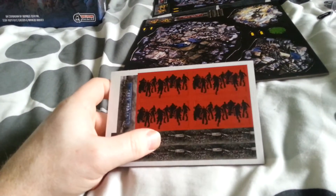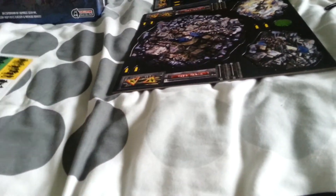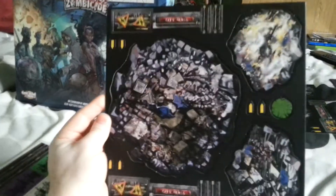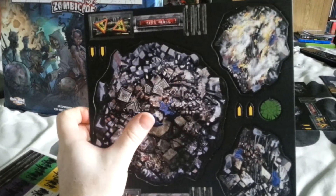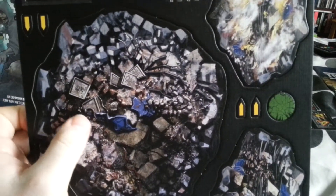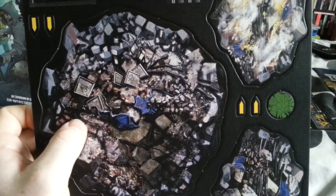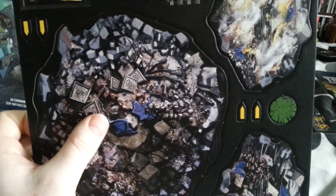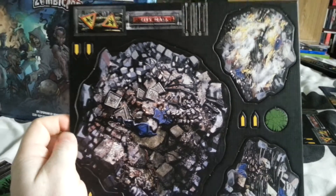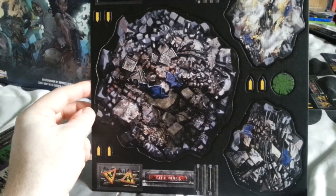You've got open doors on one side and closed doors on the other. You also have two sheets of rubble counters — small rubble and large rubble. This blocks movement; you can't walk through it or over it, you have to go around. So that's a different dynamic to the game — you have to use different tactics.